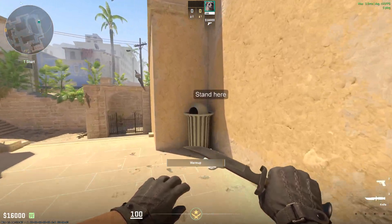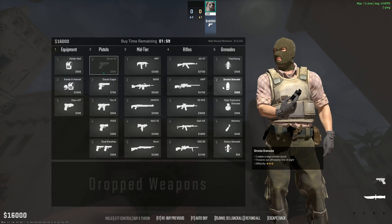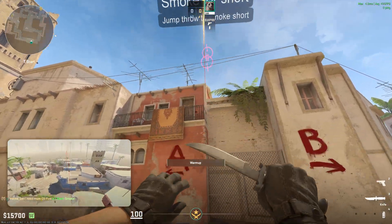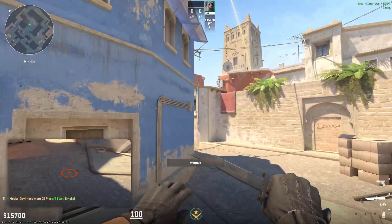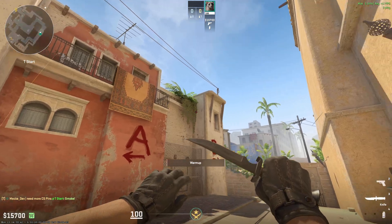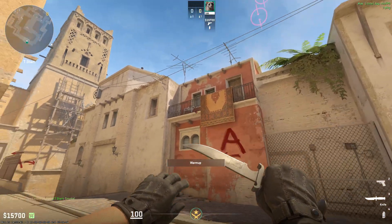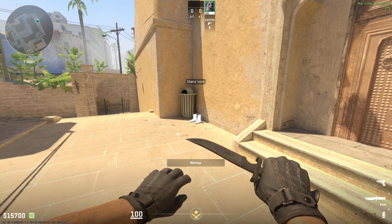And for new players it's not distracting at all. You see 'stand here', you look around, you see the spot, and then you see 'smoke short'. Let's try it — come through — boom, smoke for short, perfect! I really love this new feature and I hope many people create new maps so I can learn some grenades, because I suck at this game. Have a nice day and see you around, bye bye!